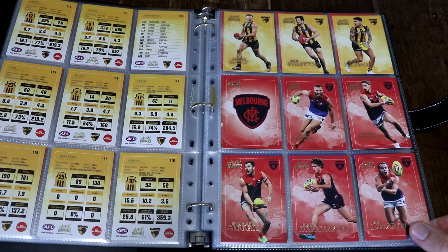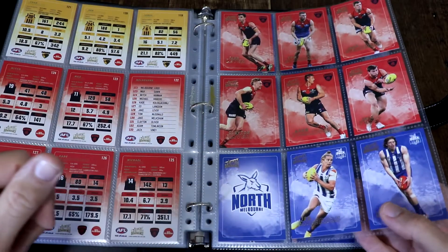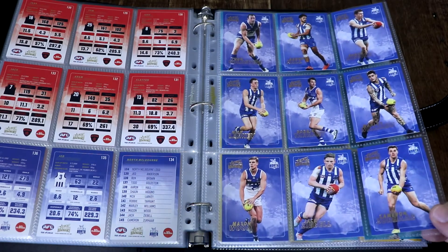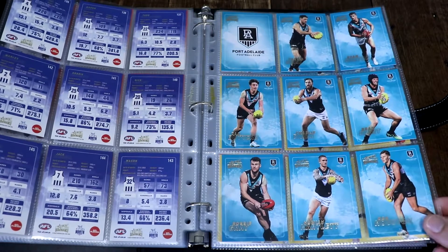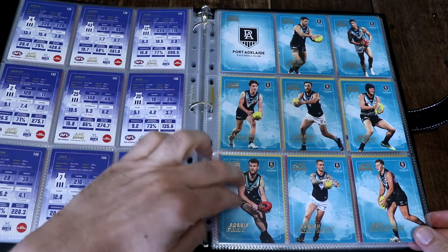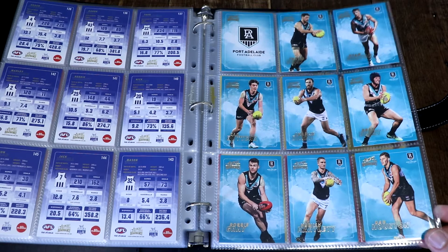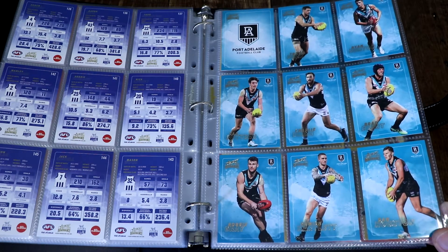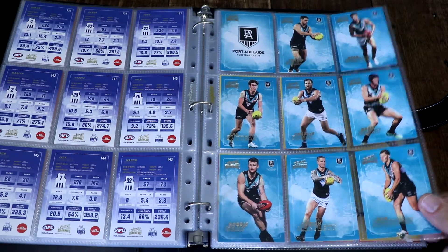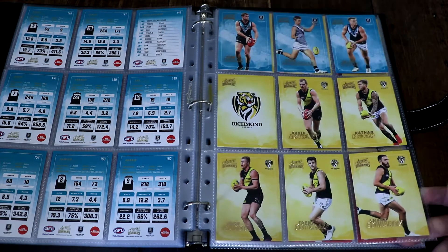We've got the Melbourne Demons cards, very nice. Then we've got good old North Melbourne Kangaroos looking all very relaxing with that serene blue. Very nice, and then you've got Port Adelaide. Those cards look great especially because most of them are wearing the mostly black guernsey and shorts, and that just looks so good on that teal — I think it's teal, I could be wrong — but it's a very calming colour and it just pops with all that black in front of it. And speaking of black, you've got the yellow and black from Richmond, from Tigerland.